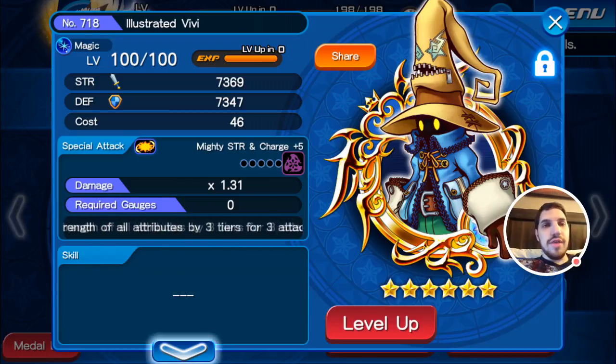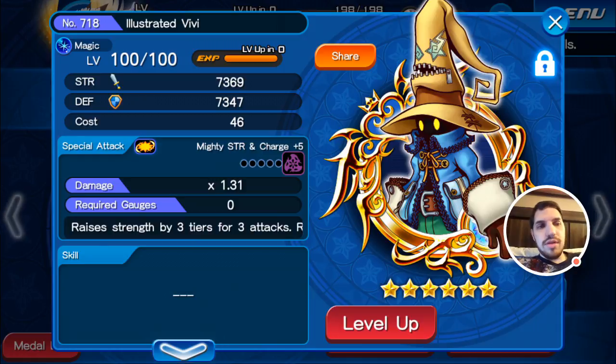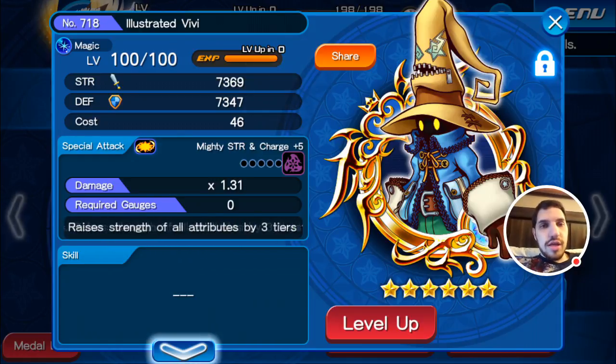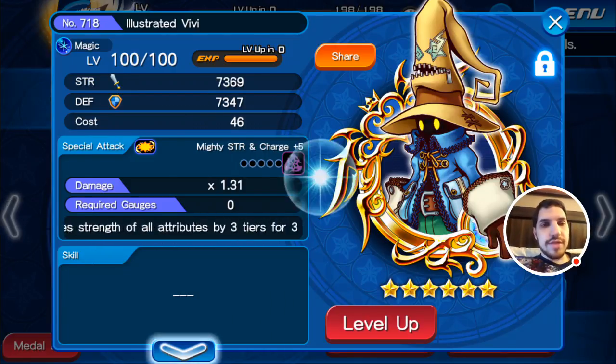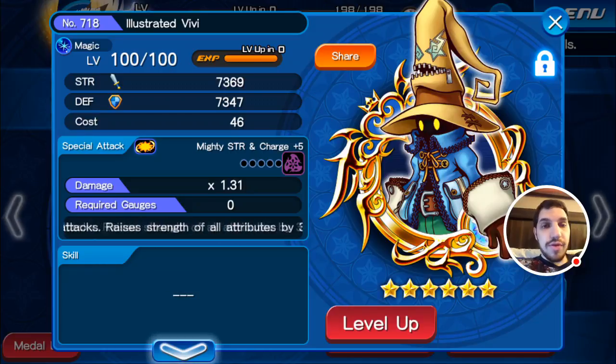Here we got Illustrated VV. I maxed out the level in the event video that showed me getting VV, so if you didn't see that, it's at the end of that. Its Strength is 7369, Defense is 7347, obviously 46 cost, Mighty Strength and Charge plus 5, Tier 5 AoE, 0 gauge. Damage Multiplier is really weak — it's 1.31 — but it raises Strength by 3 tiers for 3 attacks, raises Strength of All Attributes by 3 tiers for 3 attacks, and restores 5 gauges. Which basically translates to Up Strength and Up 3 PSM.